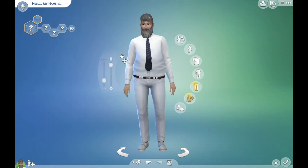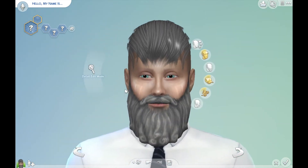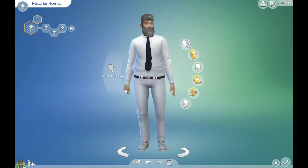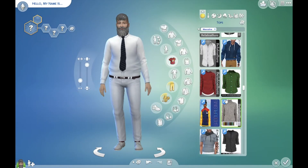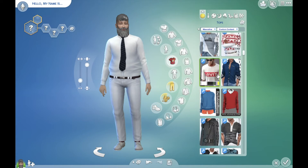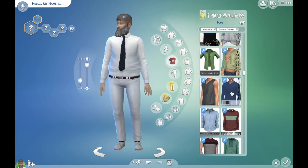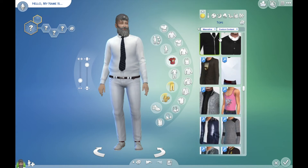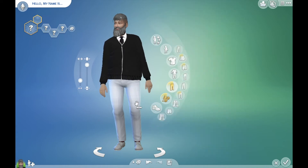When you zoom out, I actually really like his body type, so I'm gonna leave it. I think when you zoom out and get the full picture, he looks a little bit older — like he could be in his early 60s. I'm only gonna do one outfit, and I'm not gonna give him any accessories. You don't see too many elder men wearing accessories. This is good. Oh, I should have done this — it's too late, I can't do that.